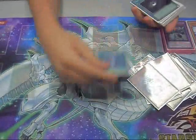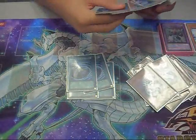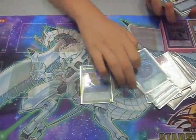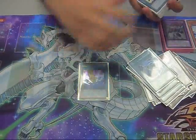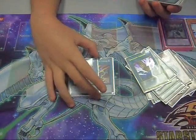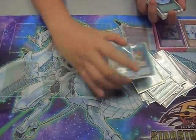Staples are like Book of Moon, Darkhole, two MSTs, and a Smashing Ground to get over some of the monsters in the way so you can attack with the littler Glads. Double Proving Ground — it's just like every deck needs a ROTA because it's good, and it'll help you with more choices.